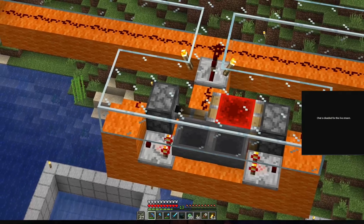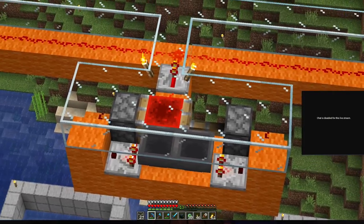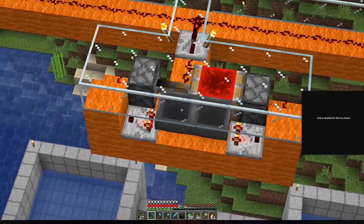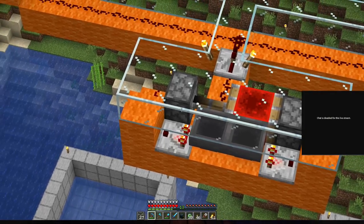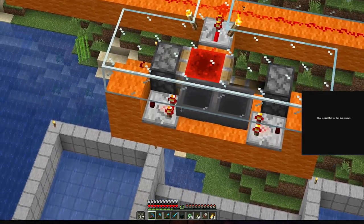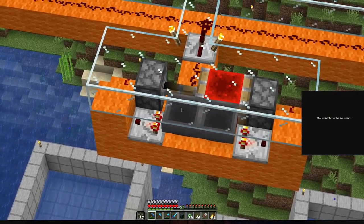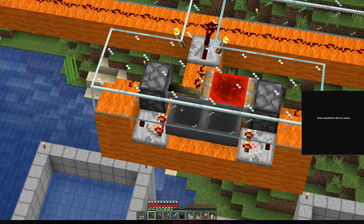That over there is a timer — I'm not sure who made it, maybe Impulse. I'm not taking credit for it, I found it online. Basically those two hoppers are facing each other, transferring items from one to the other. They're trying to push items back and forth, but the way hoppers work, when they have a comparator connected to them, they get blocked and stopped.